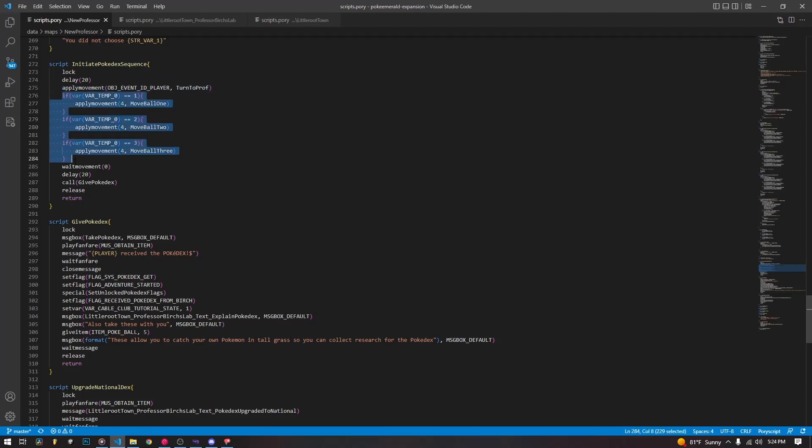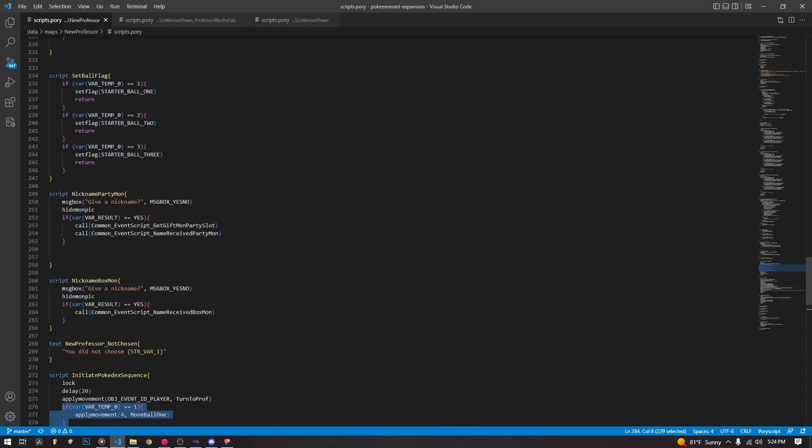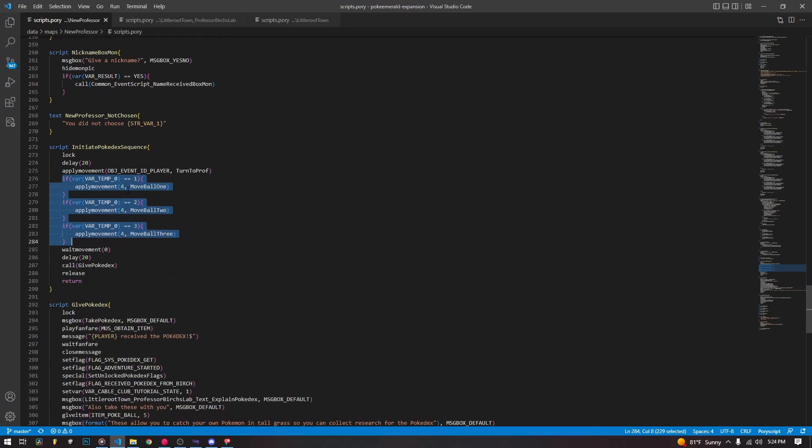Then, depending on var_temp_zero — which we were using before to determine which Pokeball we were at so we could set its flag — we can also use it for which Pokeball we're standing at. So we apply move_ball_one, move_ball_two, or move_ball_three to the professor, which is object four — that's the professor's object ID inside of Porimap.